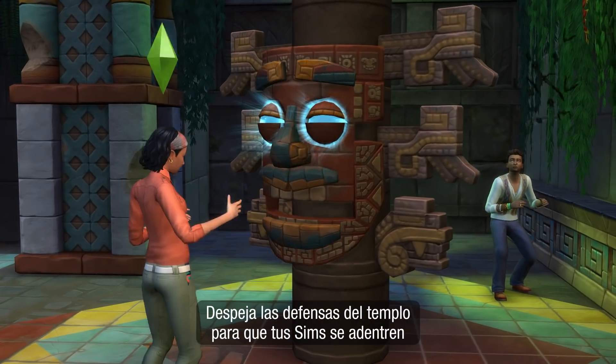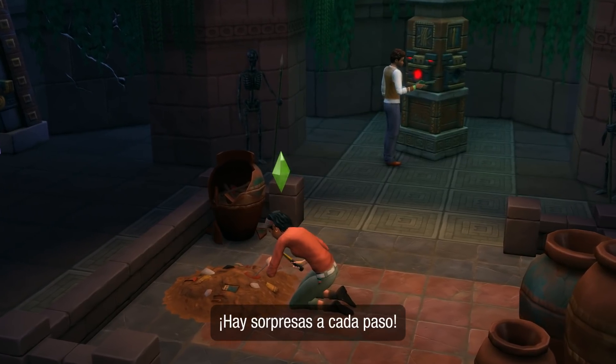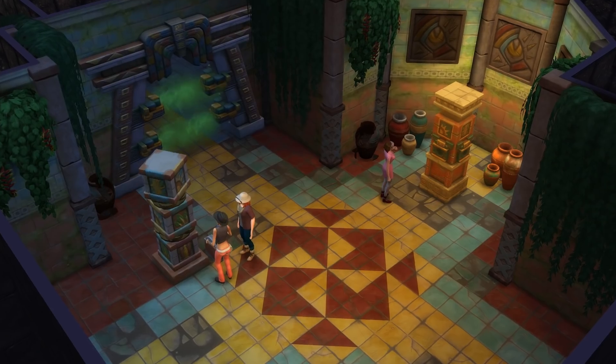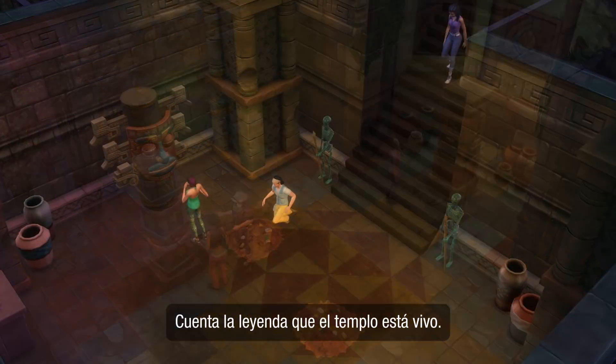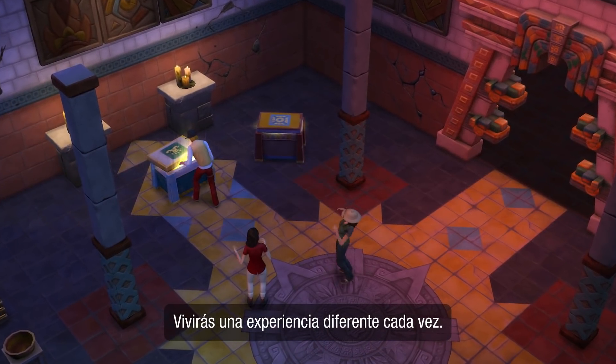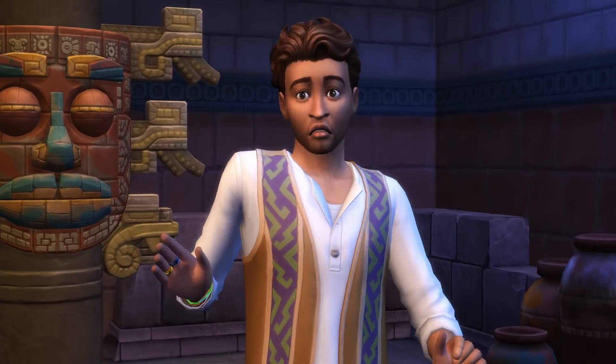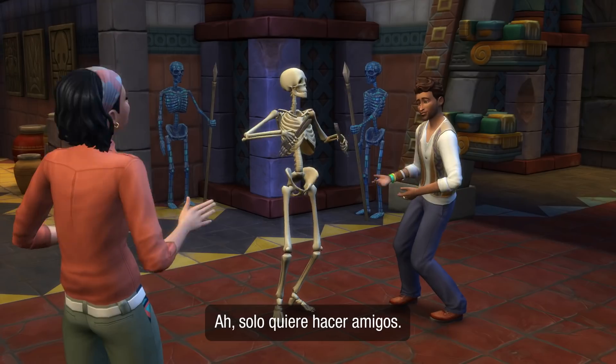Clearing the temple's defenses lets your Sims venture deeper, where you'll find mystery and surprise around every corner. Legend has it the temple is alive — its chambers ever-shifting. You'll experience something different between visits. Look out! Skeleton! Oh, this skinny dude just wants a friend.